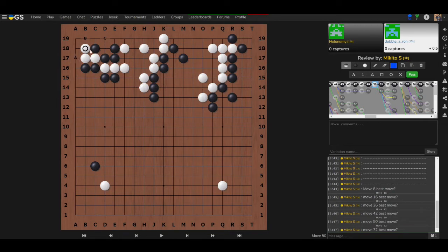B is similar to the capturing race lesson from last week. The idea is to stop white from making an eye and from gaining more liberties. Reducing white to just two liberties is the key in this situation.